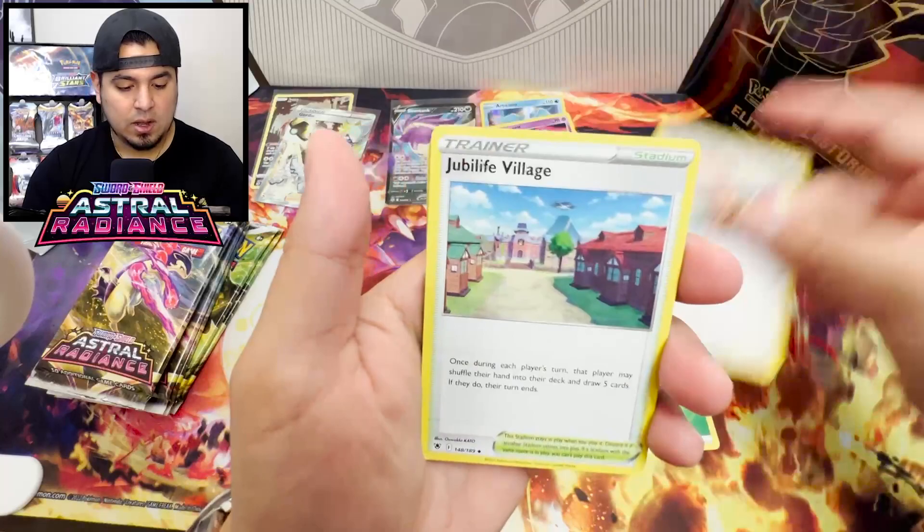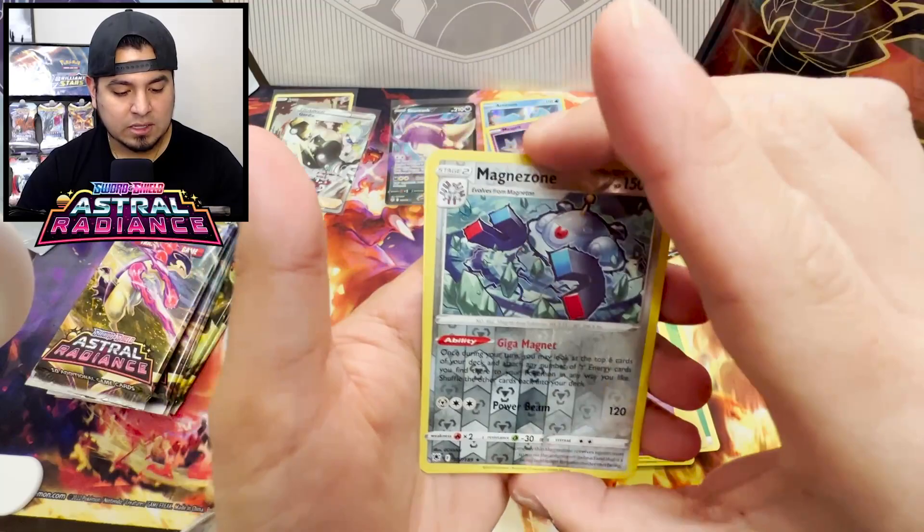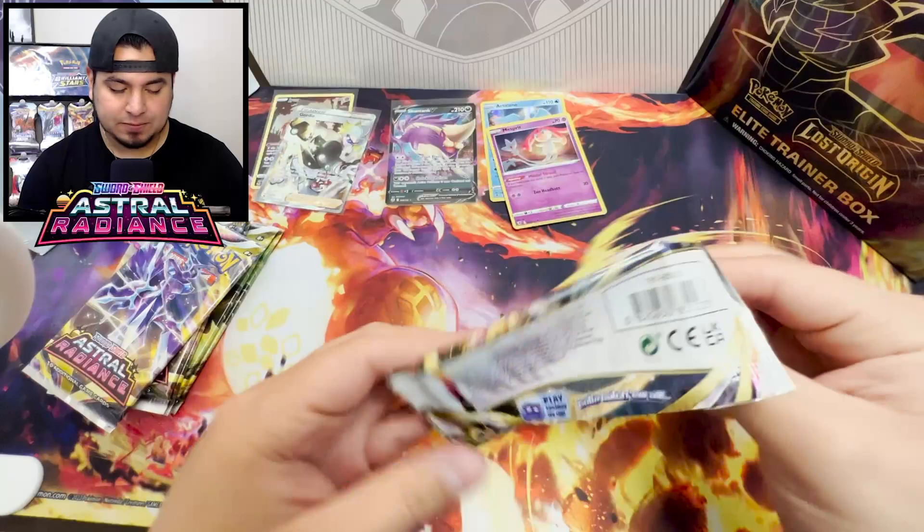Come on, give me something crazy out of Astral Radiance. Noctowl, Village, yo Dartrix! What up Hoothoot, Poochyena, Ponyta. Yo shout out to Ponyta, which gets another evolution after Bisharp in Scarlet and Violet. Yo Magnezone Reverse Rare. Thievul, non-holo. Jesus. Thievul, non-holo again.